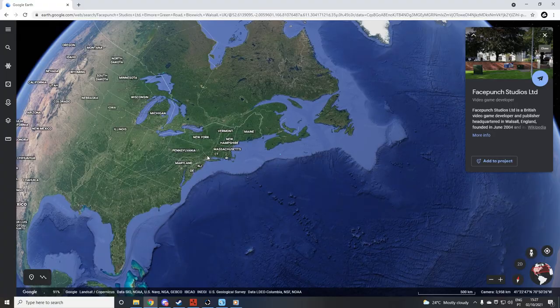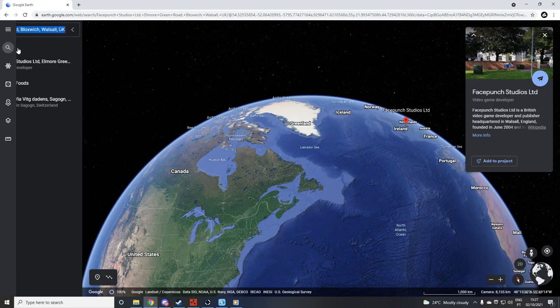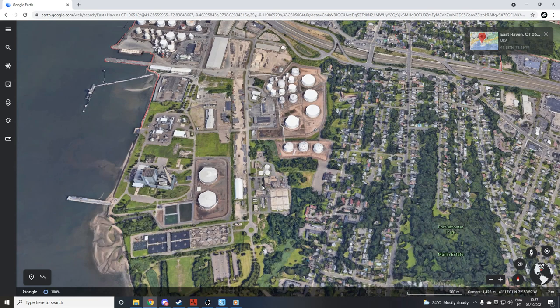I'm not sure what could be in there, but I saw some pretty interesting stuff. There is an airport and everything in there. There is even a water treatment facility — it's called the water pollution abutment facility. So it has some pretty interesting stuff, have a look around.